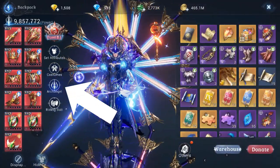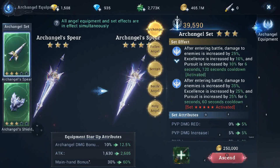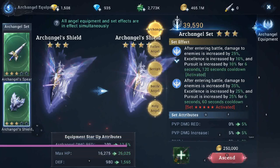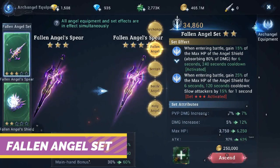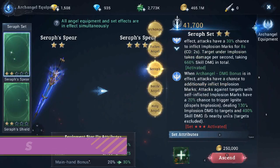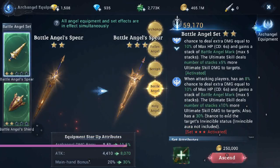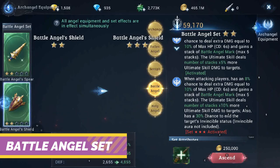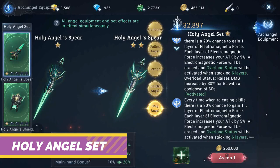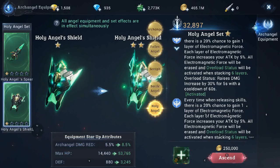If we look at his archangel weapons, he currently has five angel weapons unlocked. The Archangel set is both upgraded up to three stars. The Fallen Angel set has three stars on the spear and two stars on the shield. The Seraph set is both on two stars, the Battle Angel set is also both on two stars, and lastly the Holy Angel set is both on one star.